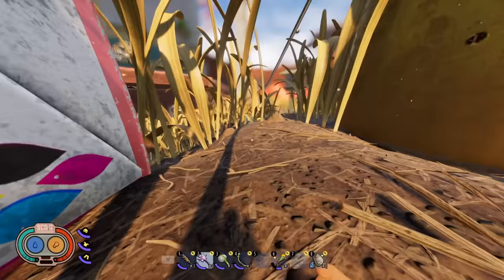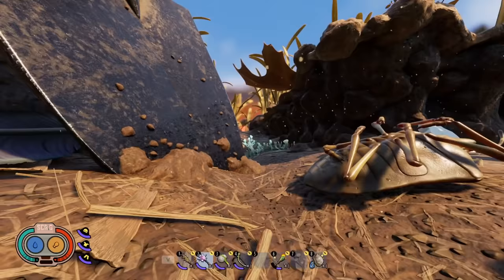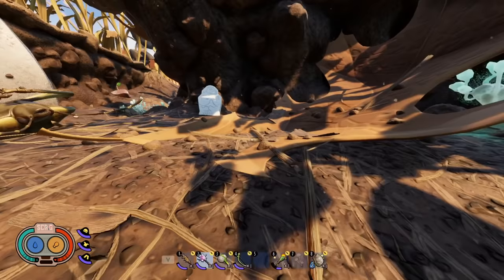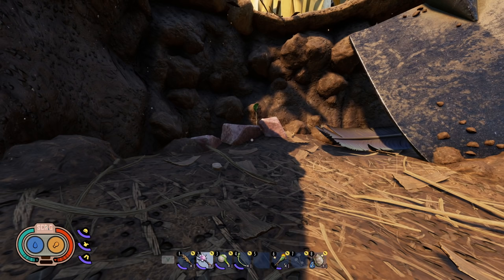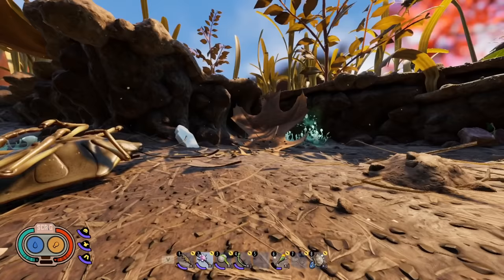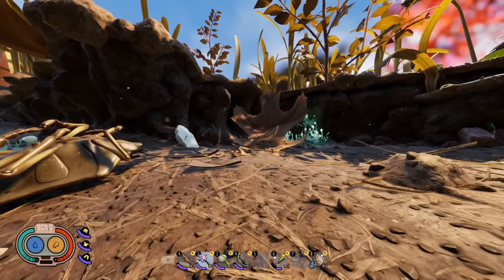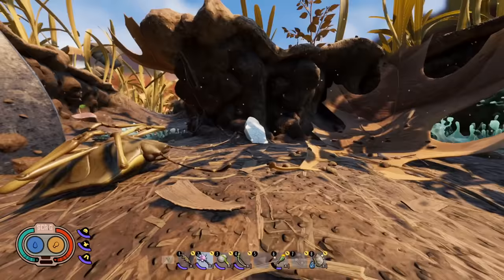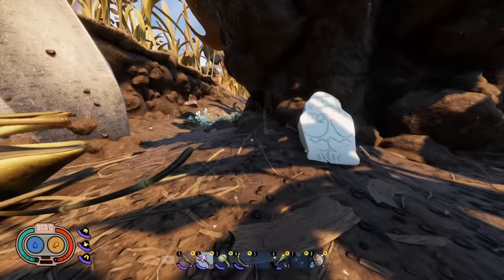Down inside the canyons — the abyss, whatever you want to call it — you're going to notice some other good resources. Here's one of the canyons in the haze area. If you haven't plugged the haze up, this is going to be completely fogged out. Down here we have stink bug parts and a ton of quartzite. The haze area is far and away the best place to get quartzite — there's more quartzite here than anywhere else on the map. You're also going to notice mint chunks and crow feathers. This might be one of the best places to get crow feathers — there are crow feathers all over the place in here.